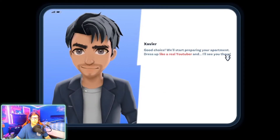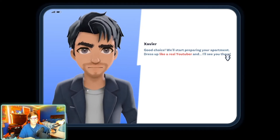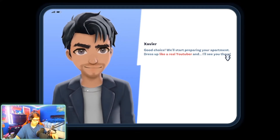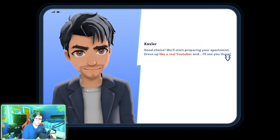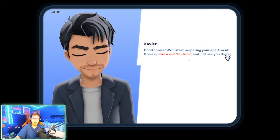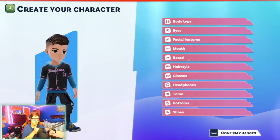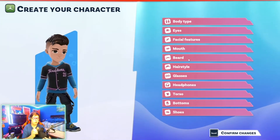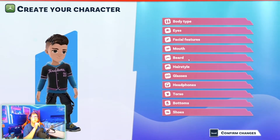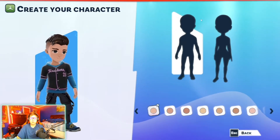Someone mentioned the mic is staticky — let me move it further away. It could just be the USB thing. You're supposed to keep the mic about a thumb and pinky away from your mouth. All right, good choice — the game says we'll start preparing your apartment.